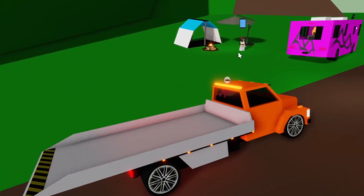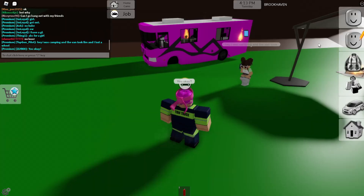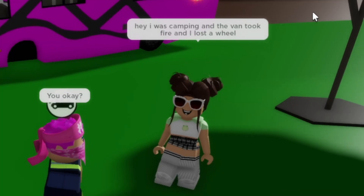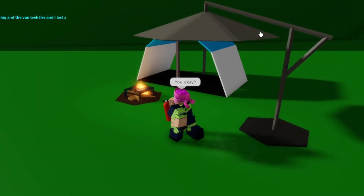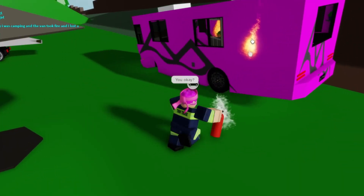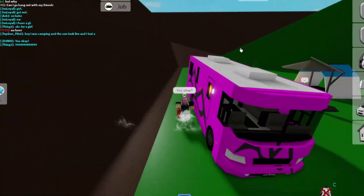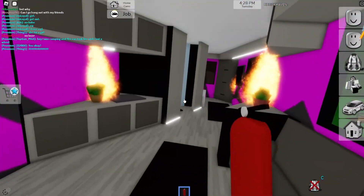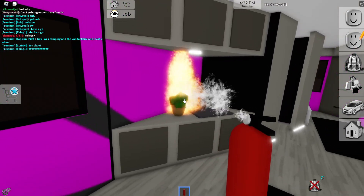It's a camper van - I think the camper van has actually been destroyed or something. Hey, I was camping in the van, it took fire and I lost the wheel. Okay, so let's go ahead and try to put out the fire. She's made up a camp here, this looks pretty cool. I probably gotta run inside the vehicle to put out the fire.